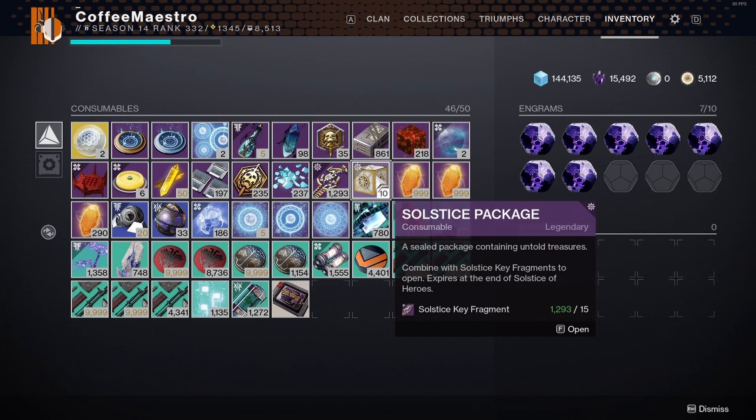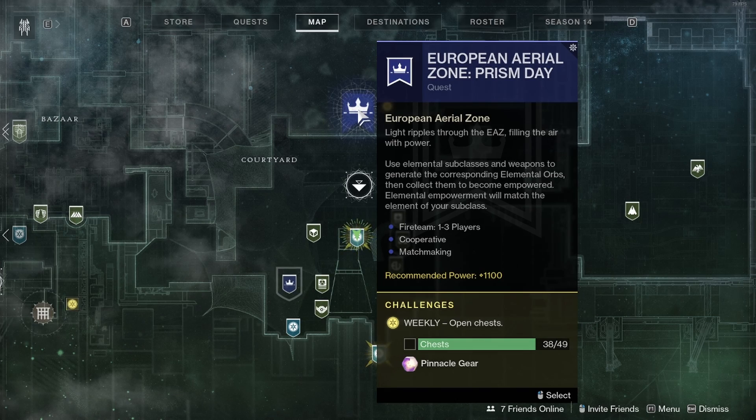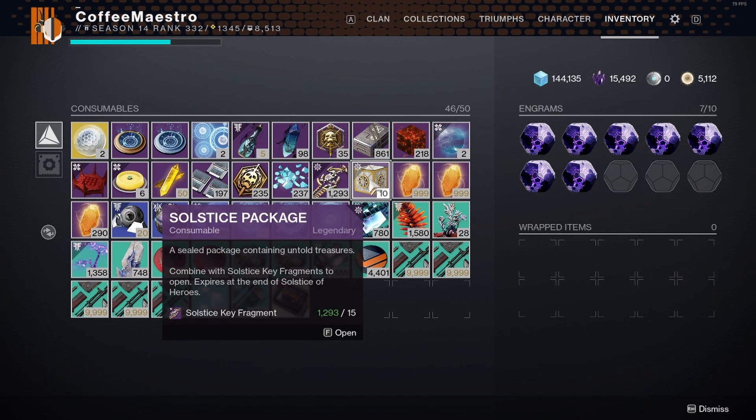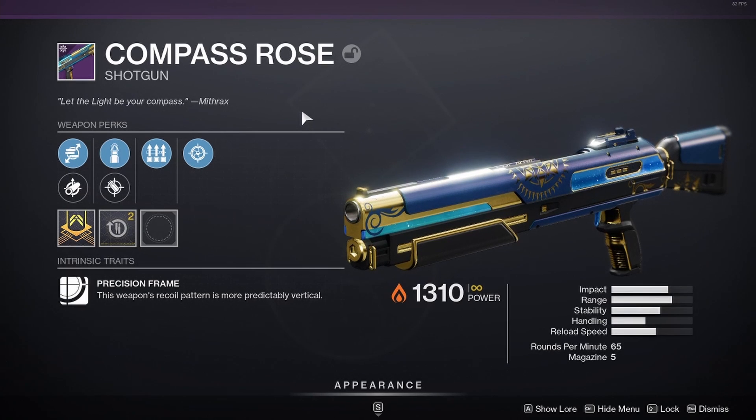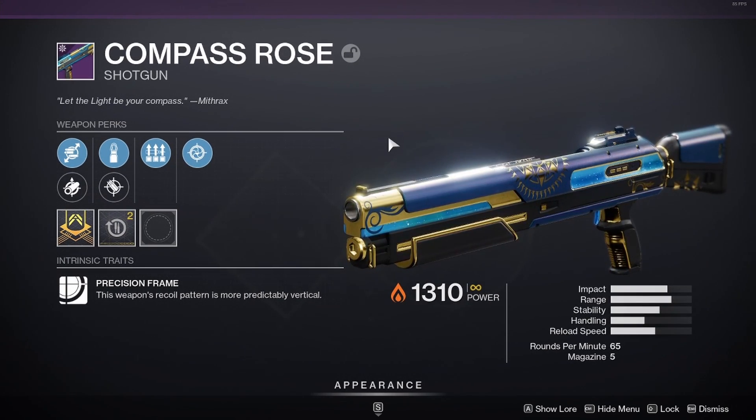It's not every Solstice package that will give you the Compass Rose shotgun — it may take a couple of packages to get it. It's random. When you do get a Compass Rose shotgun from a Solstice package, the perks will also be random, so you won't get the perks you want on the first try. That means you'll have to grind the European Aerial Zone activity, open Solstice packages, and hope for the Compass Rose shotgun to drop with your desired weapon perks.